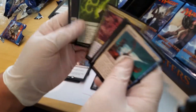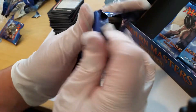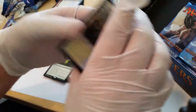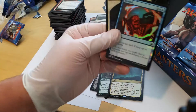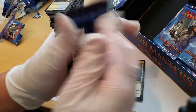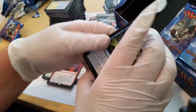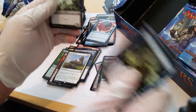This box has already paid for itself easily. That last box was pretty far off, but this box has been spot on. We still might get a foil rare or a foil mythic. And dealing with Final Fantasy recently — that's a cool Rewind foil, I like that. Stony Silence — hey, look at that, that's a pretty cool foil.